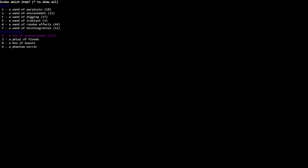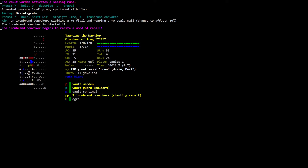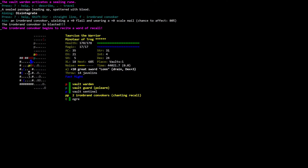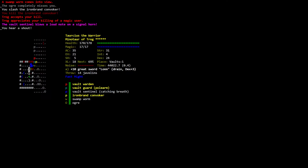I'm going to invoke a wand at him — a wand of digging, a wand of ice, a wand of random effects, a wand of disintegration with 12 charges. Aiming to disintegrate the iron brand convoker — the iron brand convoker begins to recite a word of recall. The ogre completely misses you. You slash the iron brand, you kill the iron trog. Trog appreciates your kill.